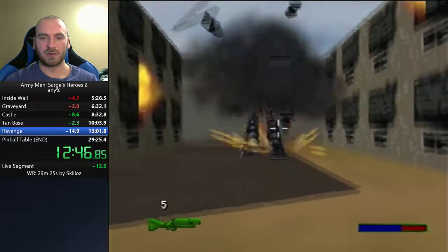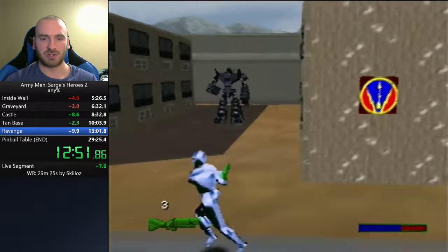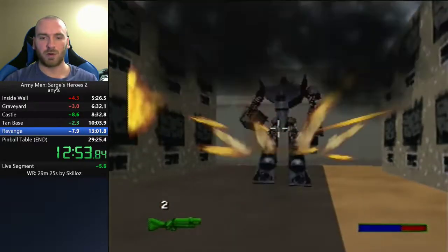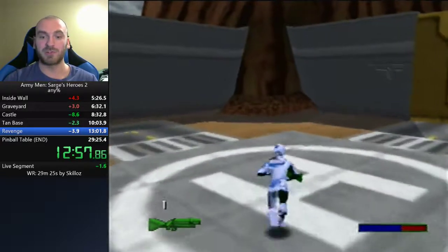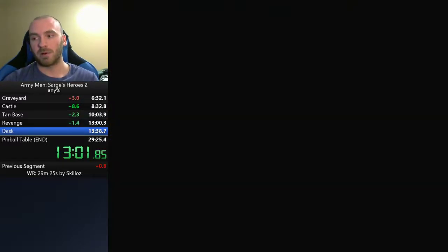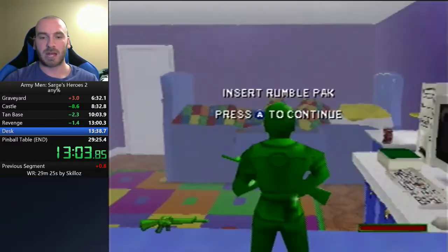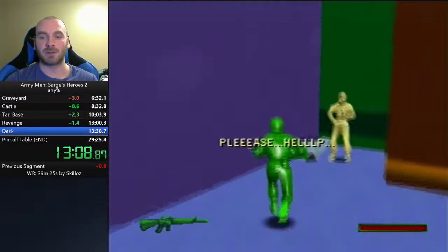The next level is called Desk, and we're going to see our first major skip. Essentially, I'm going to grab a shield and then jump off the middle of the level. Normally, if you jump off the middle, you will instantly die before you even hit the ground — right in front of me, if you jumped off, you'd die instantly in mid-air.